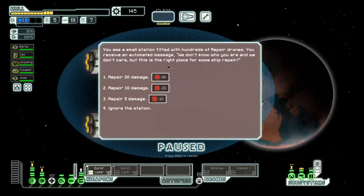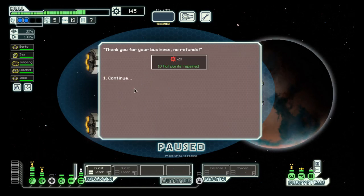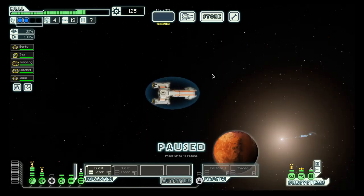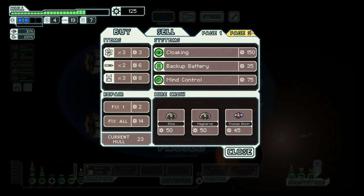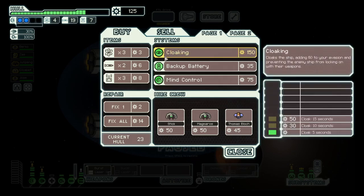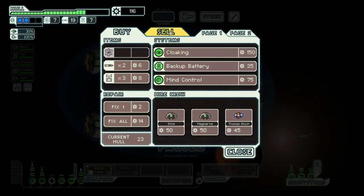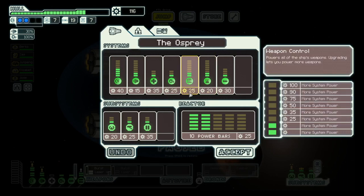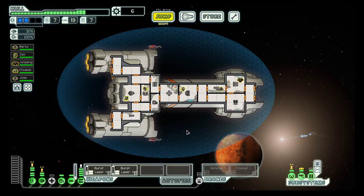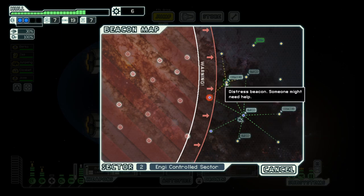We need a bit more health — let's repair 10 damage. Then there's another store. Let's see what the store has in store for us. We don't have anything to sell. Cloaking would be good, and we need fuel. Looking at our setup, we need two more weapons and two more power — and with that we can do this. But now we are out of scrap, so there is no sense going to the next store.